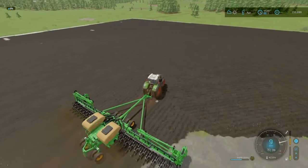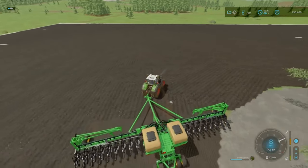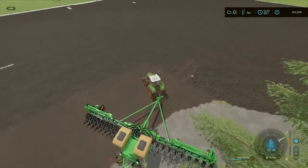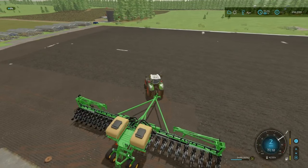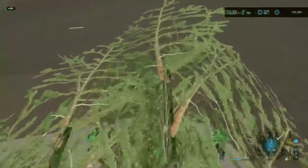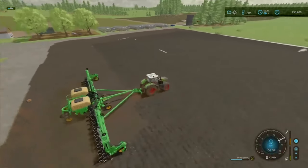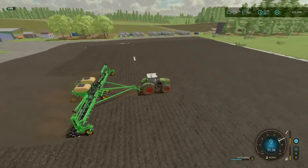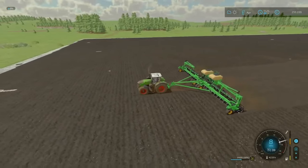Once we get the harvesters, we can start looking at getting like a thousand cows. I would love to have a thousand cows on this series — a thousand cows, a thousand pigs, a thousand sheep, a thousand chickens, a thousand everything. But that's quite a ways away. What I'm going to do first is just do this bit over here, then start doing the headlands and get the worker on this. Get this all done in a timelapse.